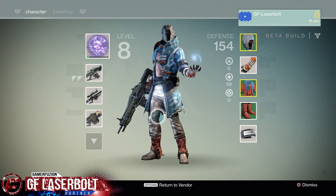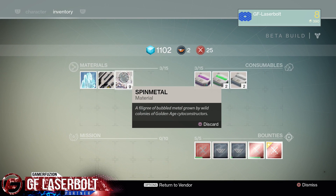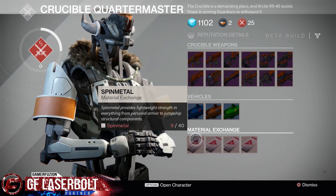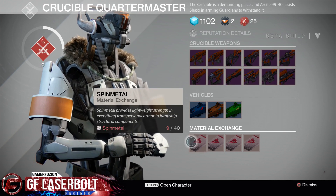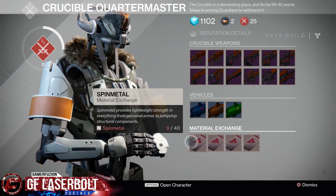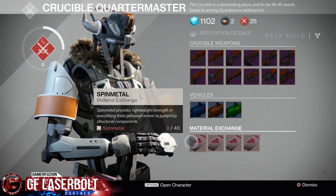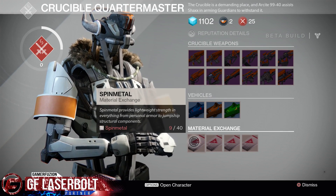It'll let you know what you can unlock. Right now in my inventory I have 9 out of 40, so I would need to get 31 more to reach 40 and be able to collect this armor or jump ship structure components. Some people have been able to trade it in when they get to 20, some when they get to 30, but right now it just says 9 out of 40 so I'm not able to trade it in. You can see if I press X it does absolutely nothing.